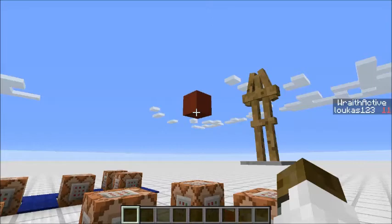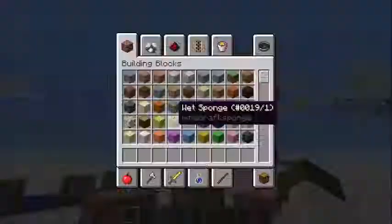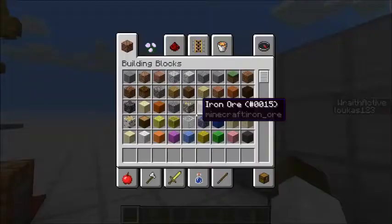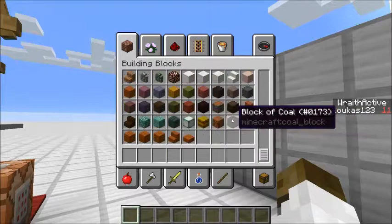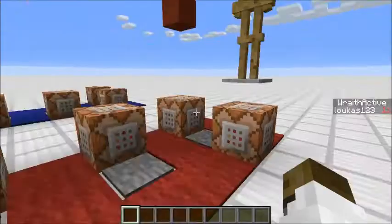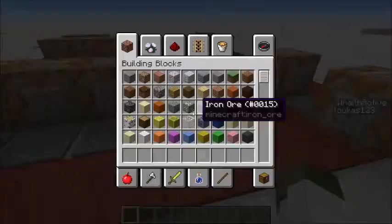To find the number for your specific color, press F3+H. Hold down F3 and click H and it'll show up underneath the item with its ID. If you scroll down to the clay in your inventory, it will show a number after the slash at the end of the item name — that final number is what you put at the end of the command. For example, I have 14 for red and 11 for blue.